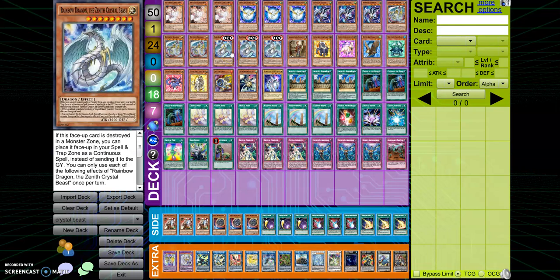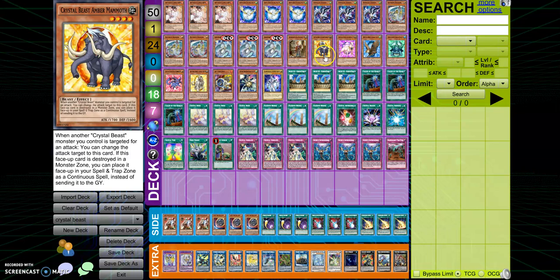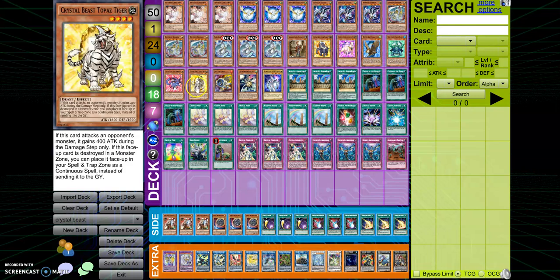That's why you play three — so you have three just to use the effect of Rainbow Dragon Zenith. Next we have one Emancipated Researcher, which you would think does not fit well into this deck, but trust me you need this card to get into Hi-Speedroid Chanbara, and I'll show you in a combo later. Then basically we play one of all the Crystal Beasts: Amber Mammoth, Amson Cat, Cobalt Eagle, Turtle, Carbuncle, and Tiger.